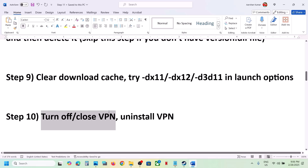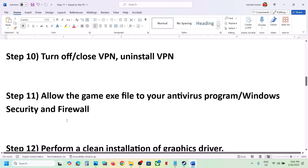The next step is to turn off or close your VPN. If you're using any kind of VPN service, close it or even uninstall it, and then check.